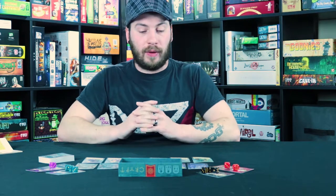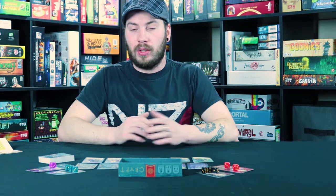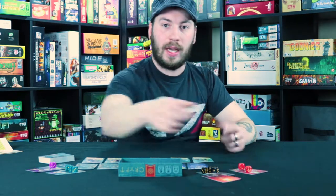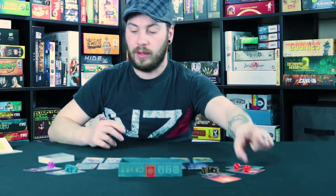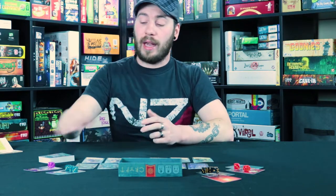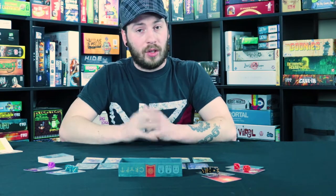Phase four is the end of the round. After everyone's collected their treasures and maybe used their collector's abilities — which are available to anyone at any time — you then simply take the torch card and pass it to the next player, and take the lights-out card and pass that to the next player, which was the original first player. You keep doing this until your entire treasure deck is run out, and that brings us to the end of the game.